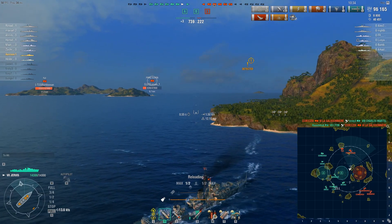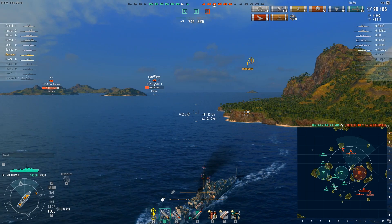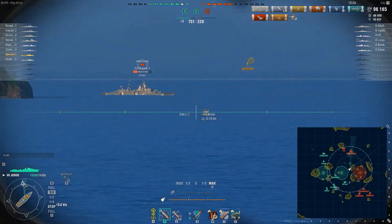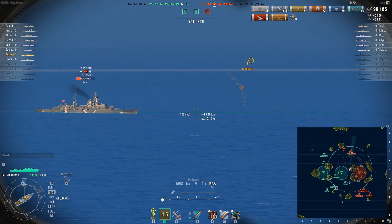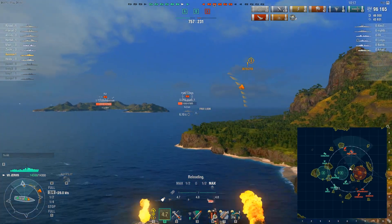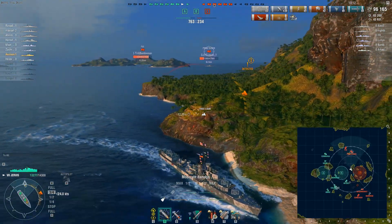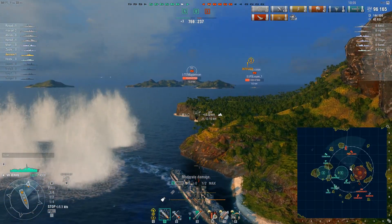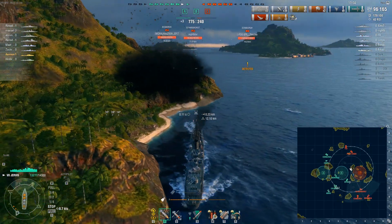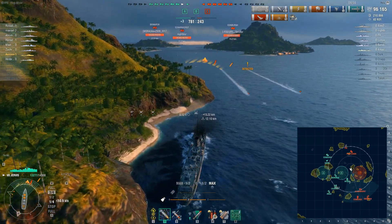There goes the cruiser. I don't actually remember whether running aground here was intended or not — it might not have been. Those Fiji shells weren't even close to me, but it does seem they really want to fire on me. I want to fire on them too, and this island should at least cover me a little bit. That's a bit of a snafu but it's okay. I'll go cap the C cap after this. At least the islands did protect me from torpedoes — I might have run into them otherwise.